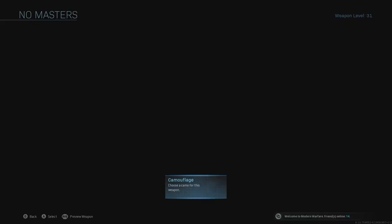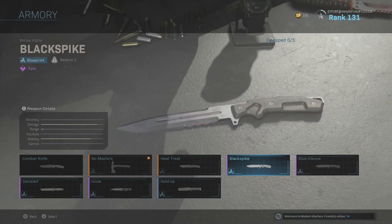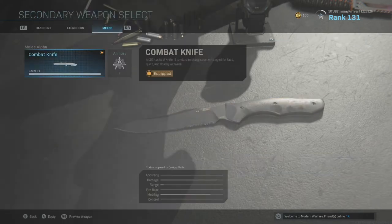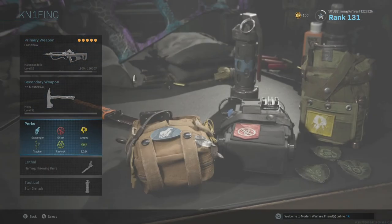For the secondary, obviously, it's any sort of knife or axe if you have the axe. These are the knives I have right now — obviously the axe and just a few knives at the moment, because you have to buy them in this game, which really, really sucks. Primary weapon, secondary weapon, and now the perks, which are the most important, I think.